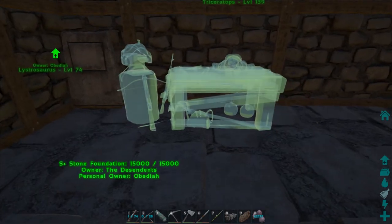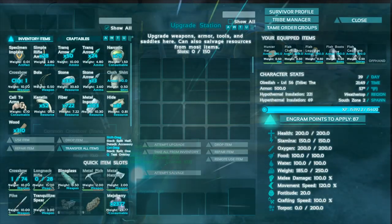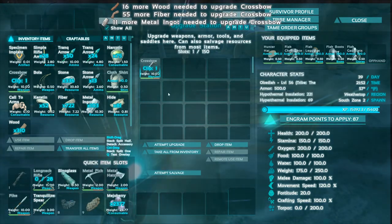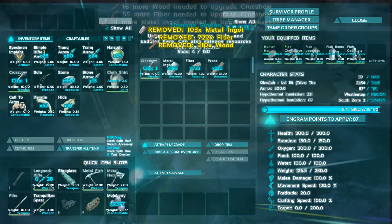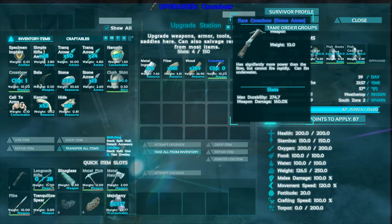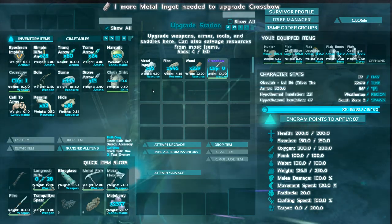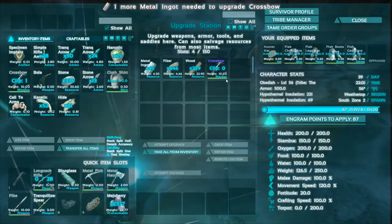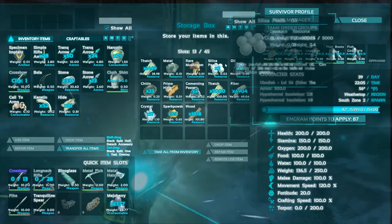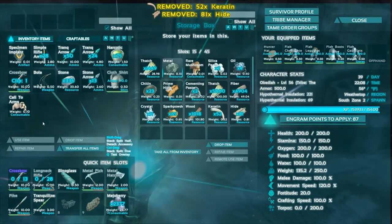Alright, there's the upgrade station. When I understand it, you can throw things in there like this crossbow and attempt to upgrade. We need wood, fiber, and ingots — let's attempt upgrade. Now we have ramshackle... now we have rare... now we have epic! One more metal ingot needed to upgrade the crossbow. Do we have any more metal? We have one single piece of metal.